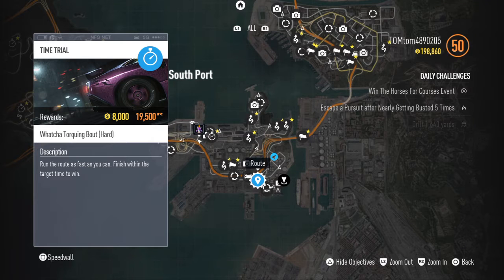Hi guys, it's me Denman Stunt with another video. As you can see I've got 198k — I can buy the Ferrari F40, the most expensive car, by doing this method. So you go to time trials and then you look out for it.